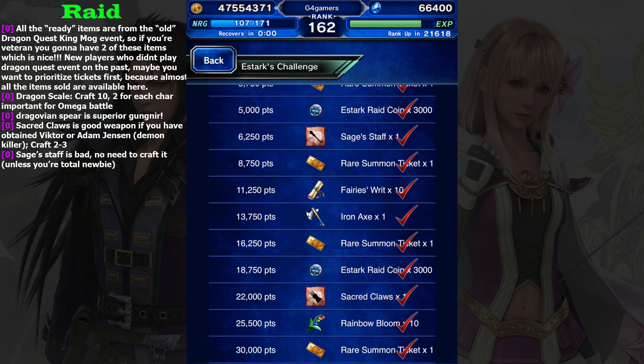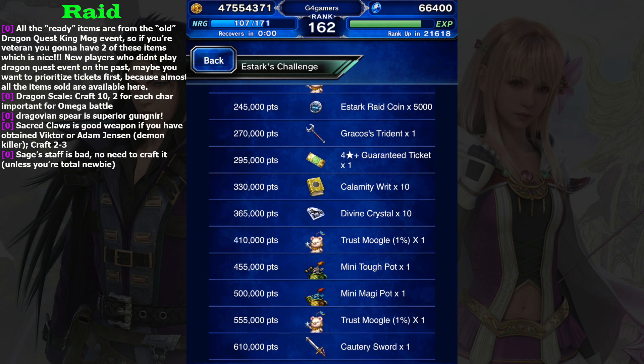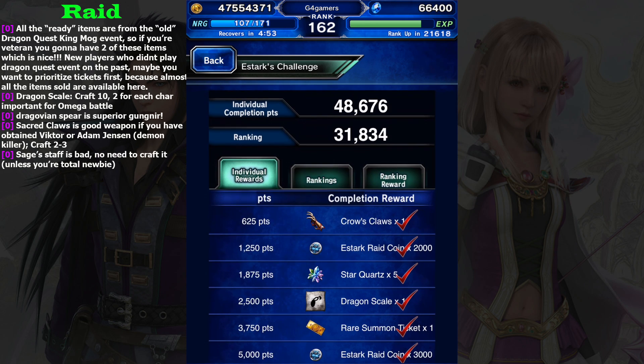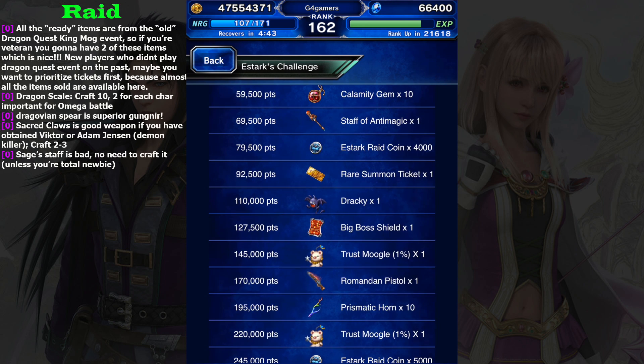We get six rare summon tickets like usual, but the thing that makes me disappointed is the four-stars-plus guarantee ticket. Before on this X-Fuse we got three four-star guarantee tickets, but right now we only get two.